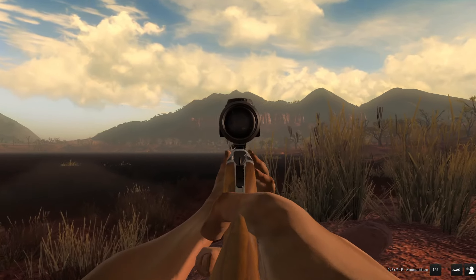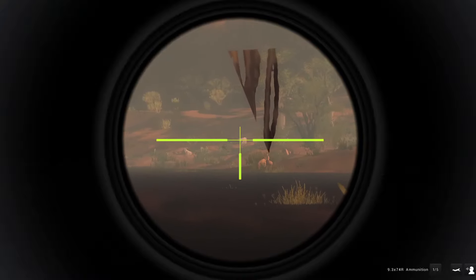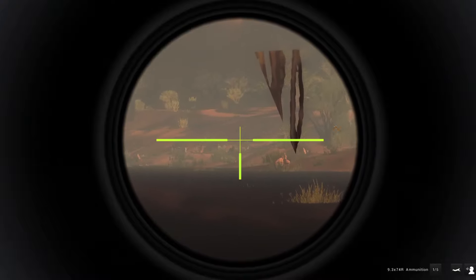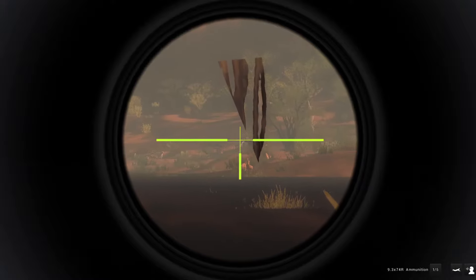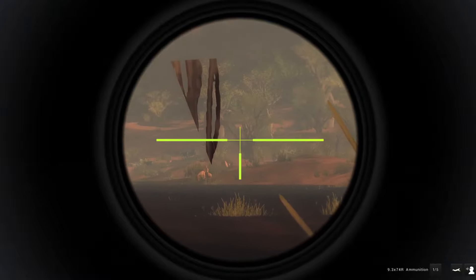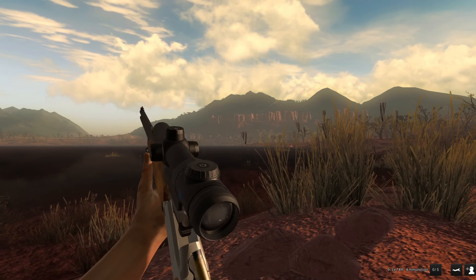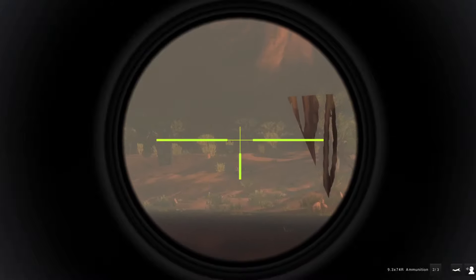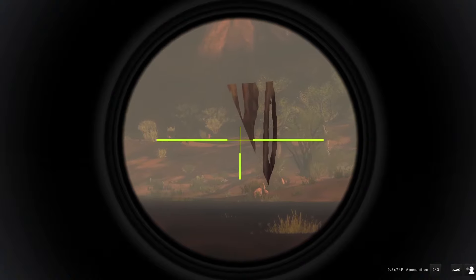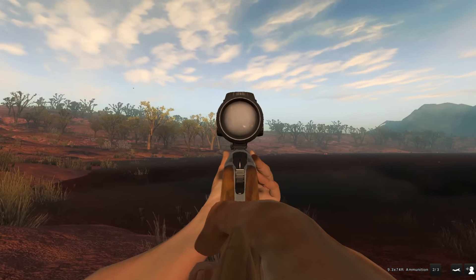We're going to try and get a shot at some of these animals. Looks like a pretty nice one — I think it's that guy. If he stops, I'll shoot him. Gotta be able to see him though. Stop right there. I hit him — I actually think I killed him too. I dropped him. That one looks nice too. There's a bunch of them over there. We at least got one — our first feral goat. And there were some hogs, which have sure ran off.